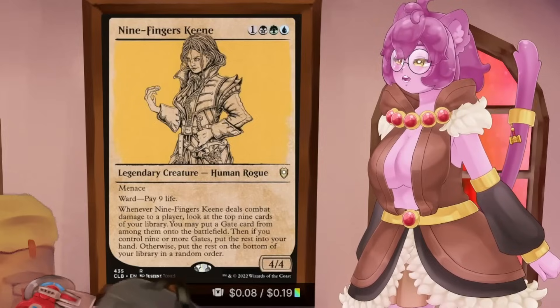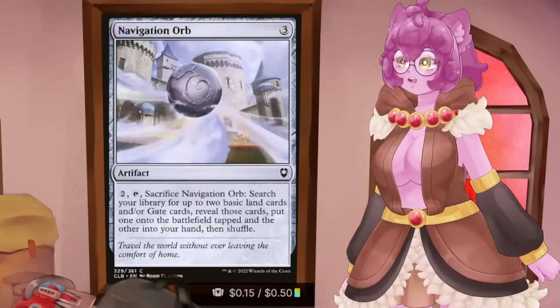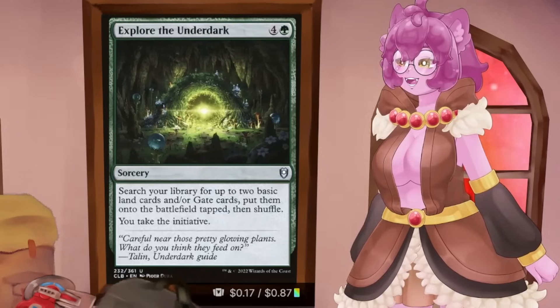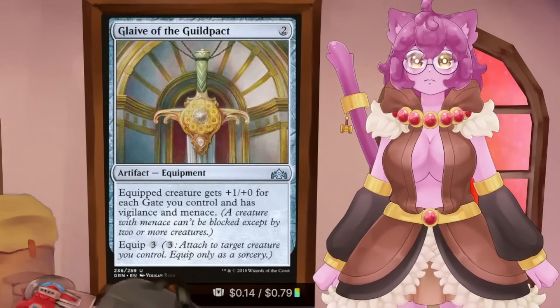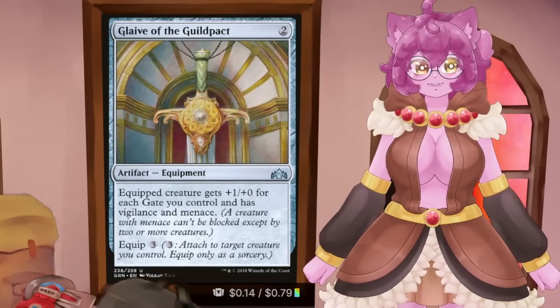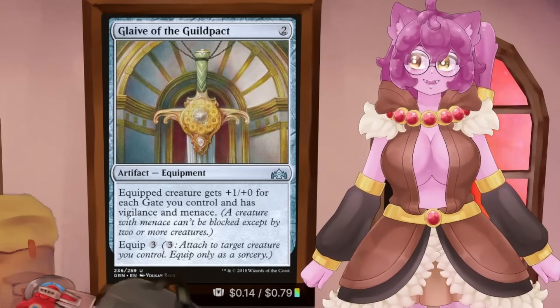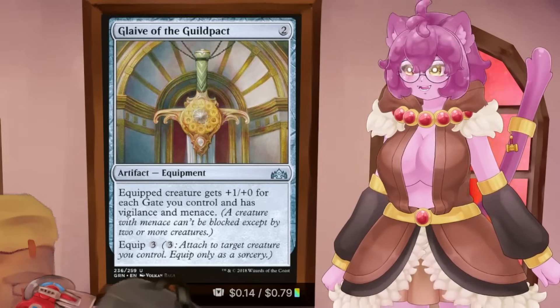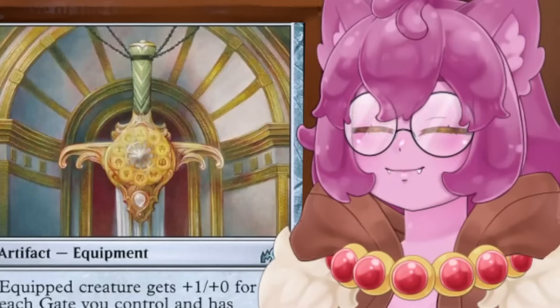You do have to dedicate extra cards to the gates strategy — make sure you've got Open the Gates, District Guide, Nav Orb, Gate Creeper Vine, Circuitous Root, and Explore the Underdark. But if you're using a gates base, you can also Voltron-win with Glaive of the Guild Pact, which is a funny way to close out games. I built the Niv-Mizzet deck in physical, and Glaive of the Guild Pact being a way to close out people is hilarious — yes, I'm a Spellslinger deck, but also my dragon's got a sword!